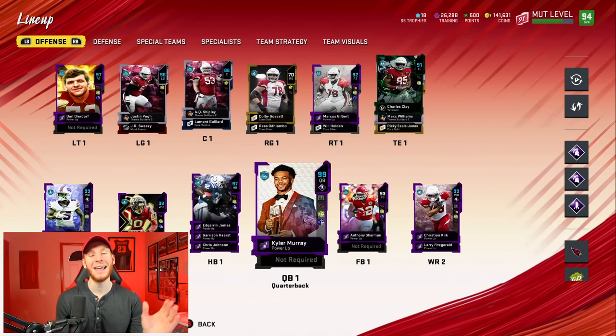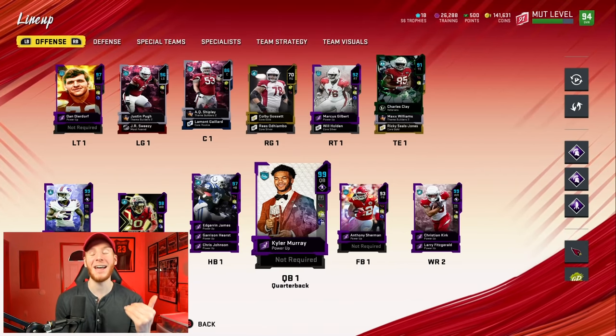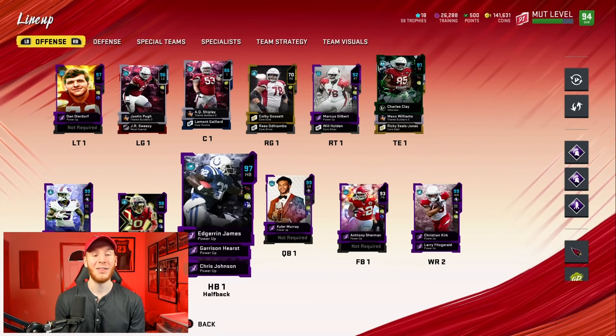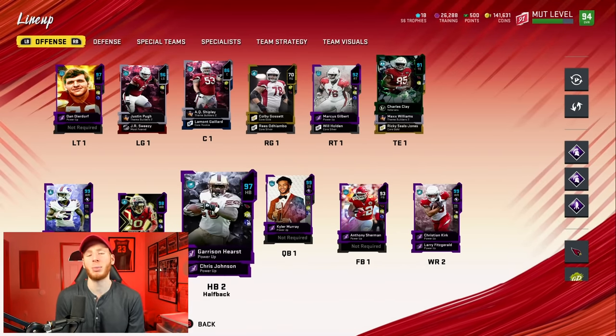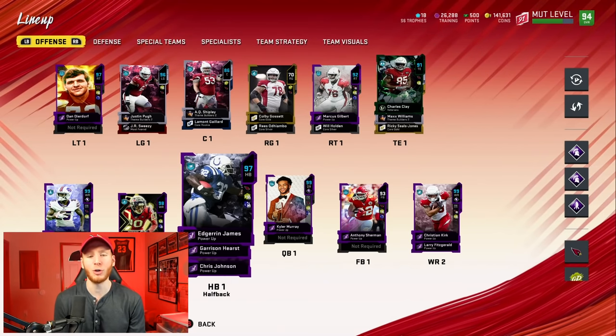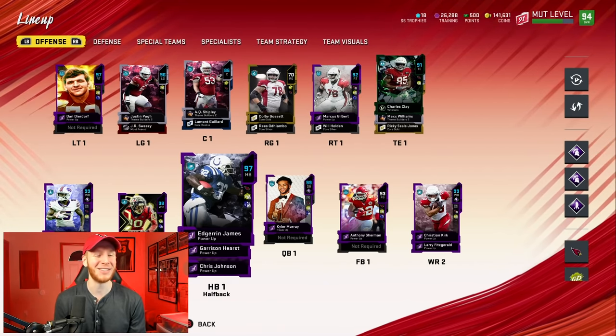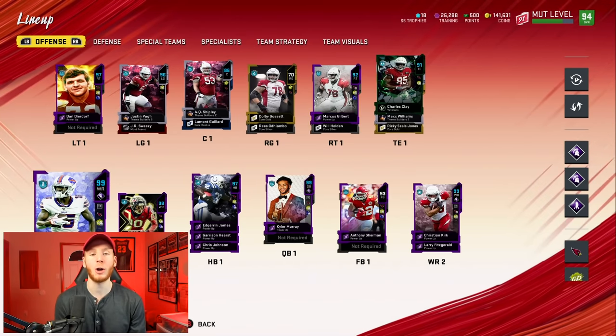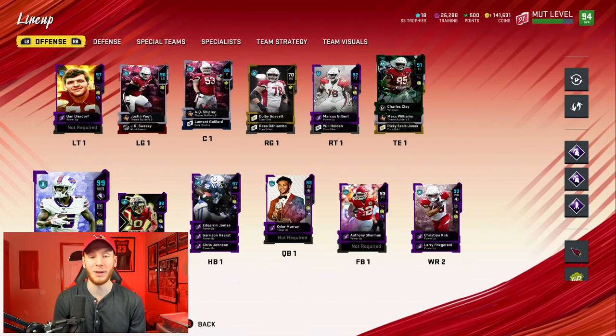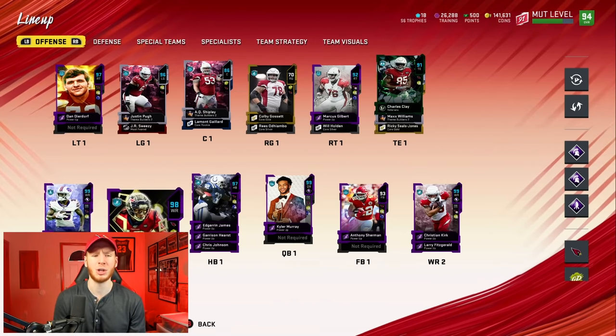you're going to see right away they have everything that you need on a team. They have Kyler Murray — an escape artist QB. They have two good running backs, actually three. I didn't fully go with CJ because there's no reason to put a backup who's not going to play. I'm going with Hurston, Edger, and James. We'll get some CJ2K action when we get the Titans. The receiving core is great. I didn't put Sprinter on John Brown or Christian Kirk because it actually makes them worse — they don't need the speed, they already have 99. It's just going to take away their agility.